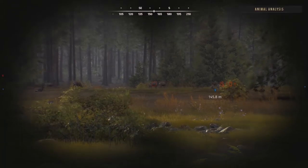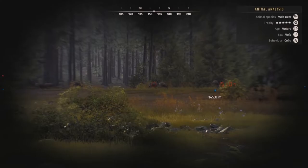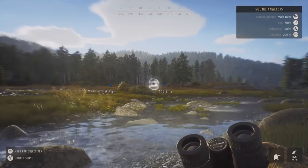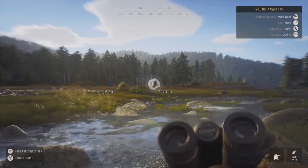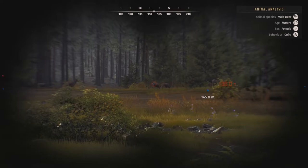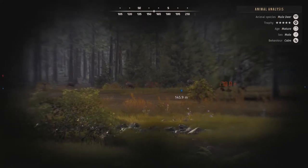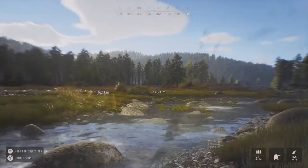We're here on Way of the Hunter and we're going to jump right into things — we have a five-star mule deer right there. This guy was a four-star, which was what the video was going to be about: checking some of my four-star animals to see if they were going to be five stars. I ended up changing the time once and he turned into a five-star, so we're going to see if we can take him down. This is my second five-star mule deer.